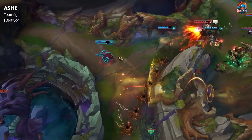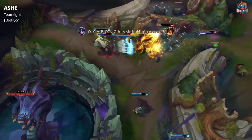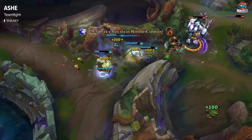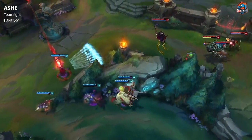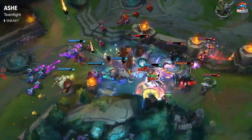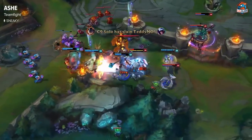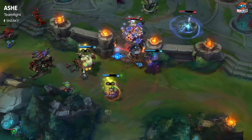I recommend using her ult to initiate fights — obvious, but usually you can try to catch someone out with the ult. As long as you're grouped and maybe sitting on a pink ward, you can catch them off guard. If the fight already starts and you still have your ult up, you can use it — I'd recommend throwing it at the front line. The only time you should use your ult if they're out of your range and you can't catch up. Otherwise just use your Q and W as much as possible, Hawk Shot the bushes when you can, and kite back with your team.